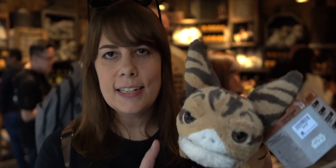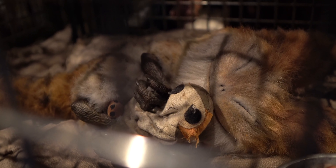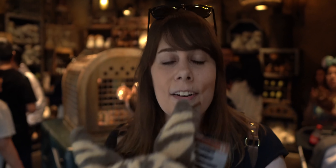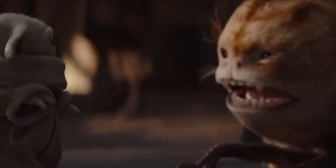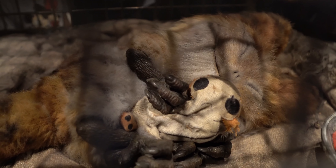Another thing in Galaxy's Edge that's kind of based on The Mandalorian is the Loth Cat — he can be found here in the Creatures Stall. They actually based this design that you see on the show from this cat asleep in the cage. Of course this cat is originally from Star Wars Rebels, but I screamed when that episode came on and you saw this guy in person. I never thought I'd see the day where we saw a real-life Loth Cat. In the show he's in Baby Yoda's face wanting to attack, so it's cute to see him when he's all peaceful.